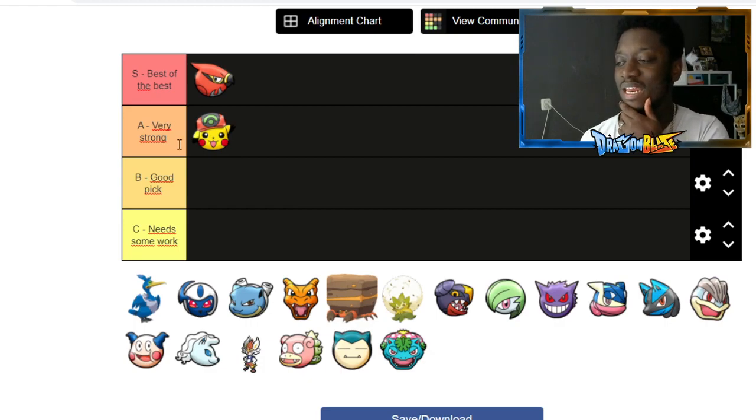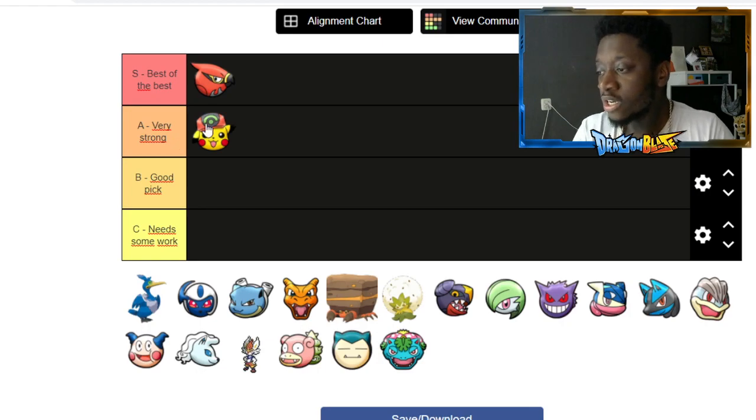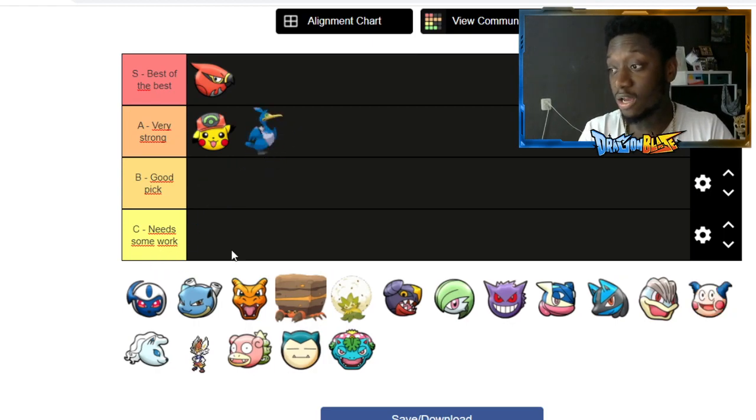I want to put Pikachu in 'very strong' but I'm considering making an A+ tier. Cramorant really surprised me — I didn't know much about him in the previous beta but in this one he does mad damage. He has a good early game with a whirlpool move that does like 60% if you're stuck in it. His ult does a lot of damage and he has okay mobility. I've gotten destroyed by Cramorants before and it was not fun.